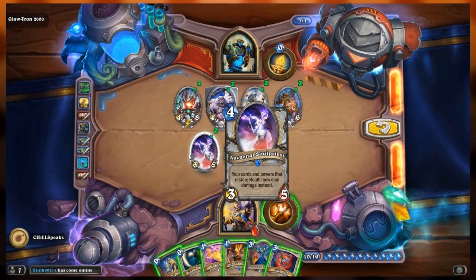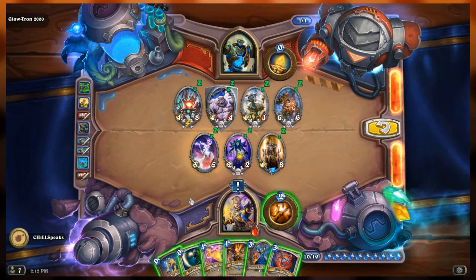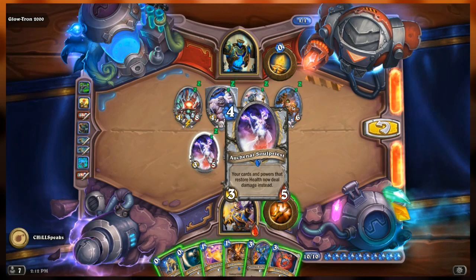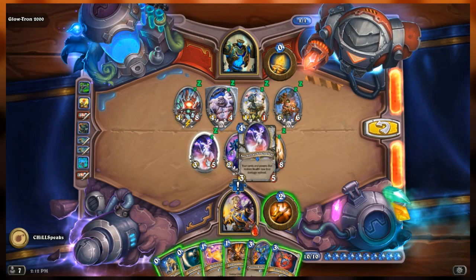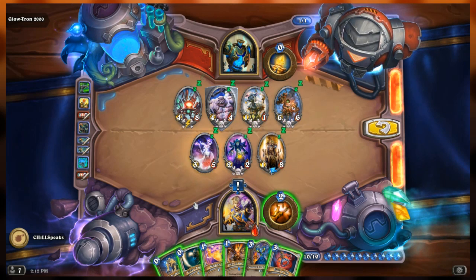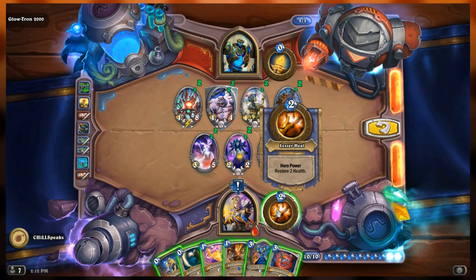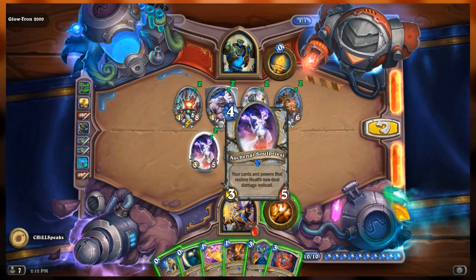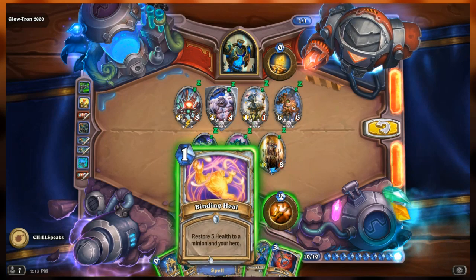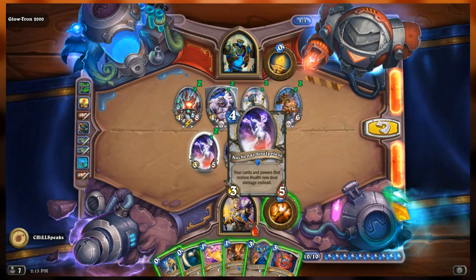Our hand: Breakout - give your minions charge. Circle of Healing - restore four health to all minions. Divine Heal - restore five health to a minion and your hero. Light of the Naaru - restore three health, if your target is still damaged summon a light warden. Earthen Ring Farseer - a 3/3 with battle cry restore three health. Elixir of Life - give a minion plus two, plus two and lifesteal. The first thing we need to do is get rid of the Soulpriest.